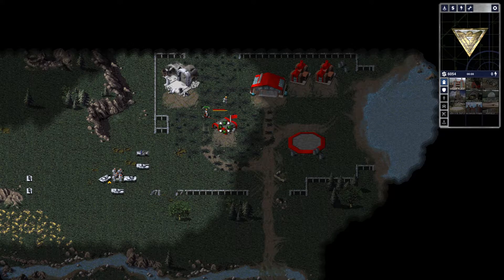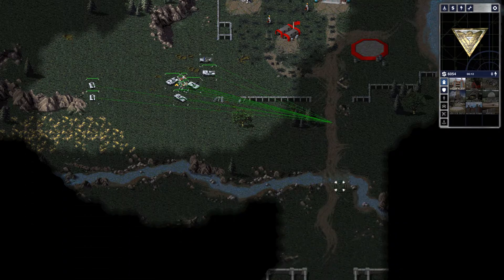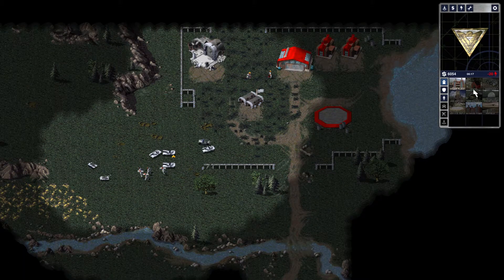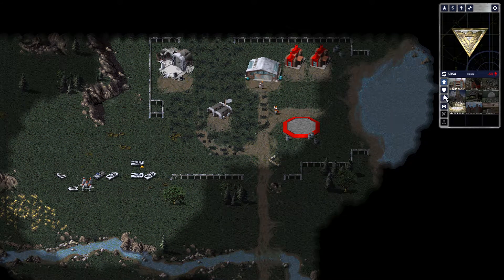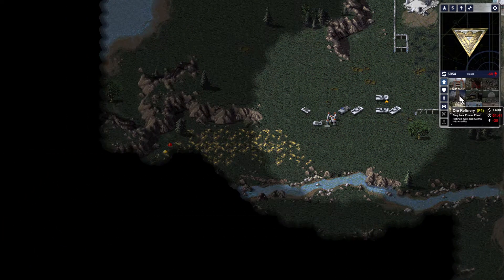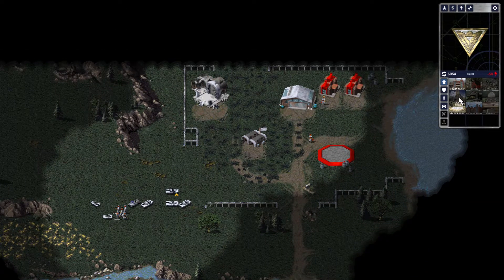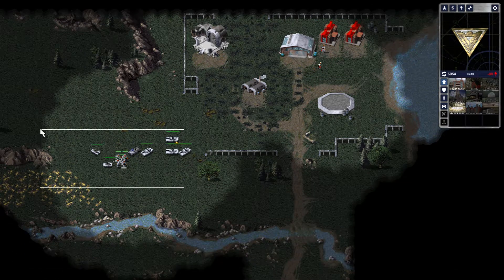So we're gonna do that because why not — if they give me the option I'm gonna use it. Oh no, if I drive you over there you're gonna start shooting everything. I'm not building a power plant because I want to just capture this power plant. Then just build an ore refinery — there's a little tiny bit of gem over there so there might be some more down there to use, which would be nice. Low power though.